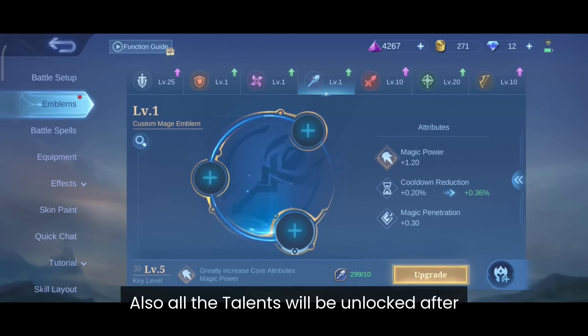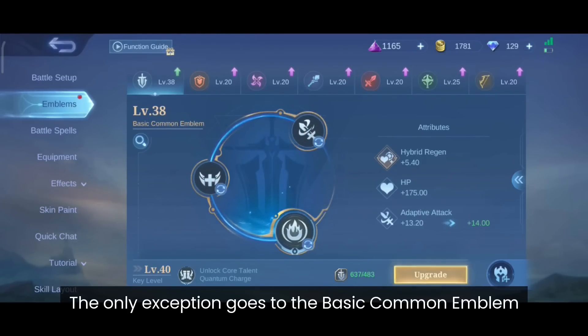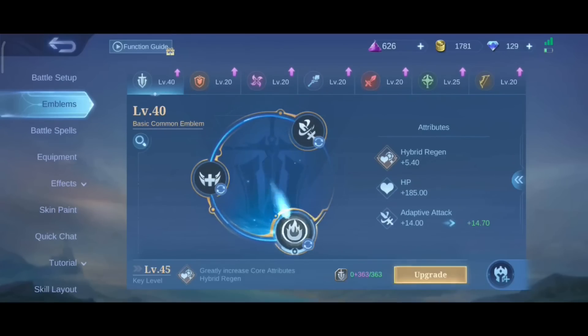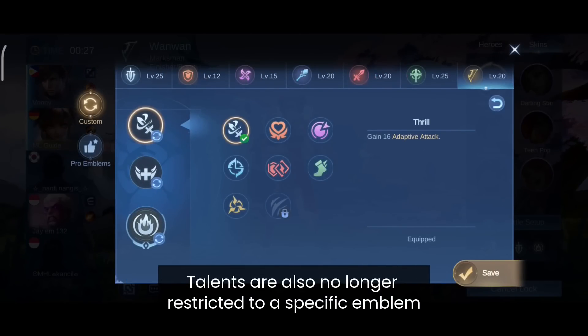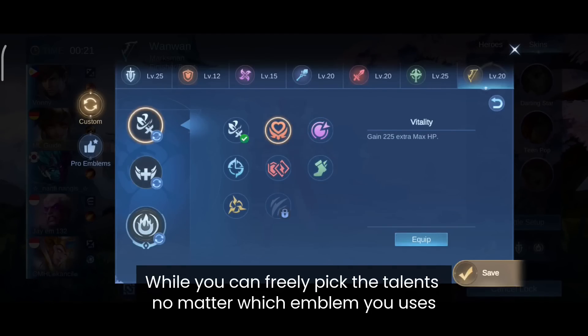All talents will be unlocked after your emblem reaches level 20, which is huge for beginners. The only exception is the basic common emblem, because you need to upgrade this one to level 40 before unlocking the last talent — and the talents from this emblem are actually useful. Talents are also no longer restricted to a specific emblem, which means every emblem will only serve as the basic attribute increaser, so you can freely pick your talents no matter which emblem you use.